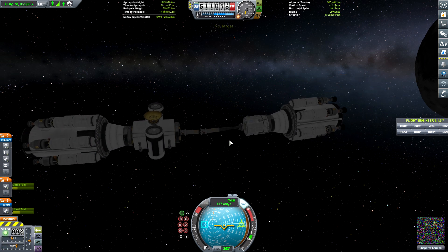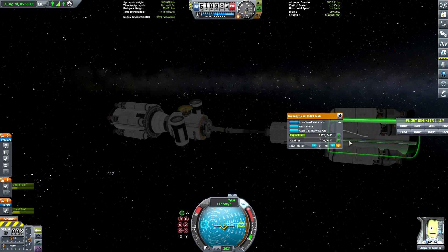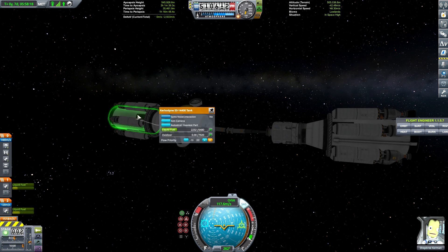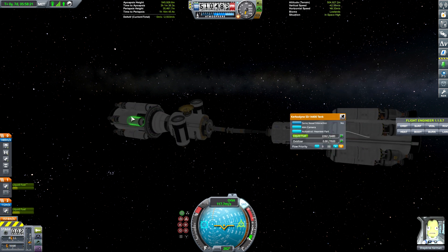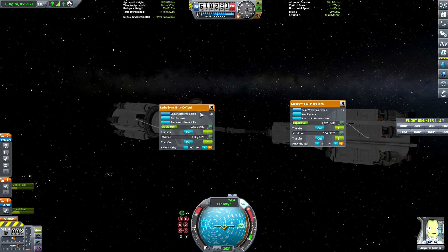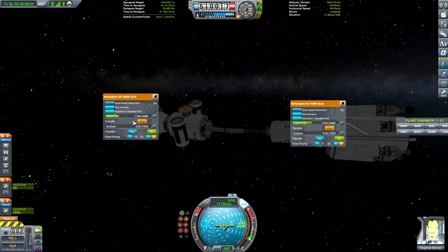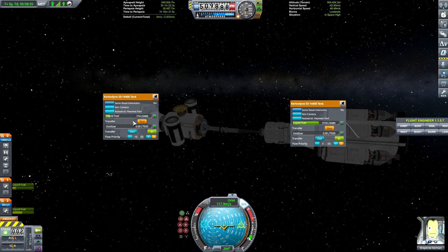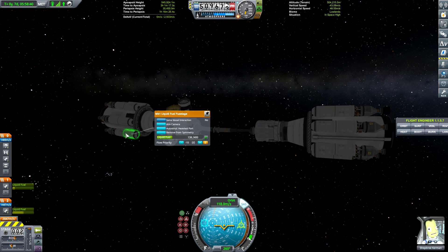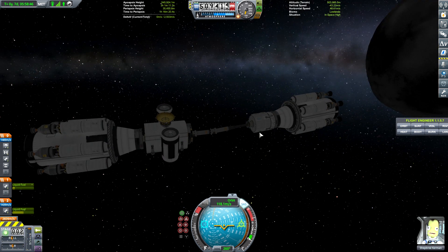Ha ha ha! Ho ho ho! The funny farm. Okay, here we go. This thing needs liquid fuel to come in. This thing needs liquid fuel to go out. If I can click the right button, we'll make that happen. We're gonna go out with the liquid fuel on this thing. Pump that full of liquid fuel. It's still got some liquid fuel. We're gonna let that crash into the surface because this is worthless.